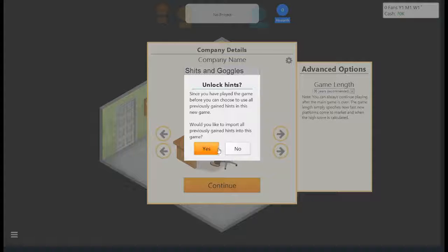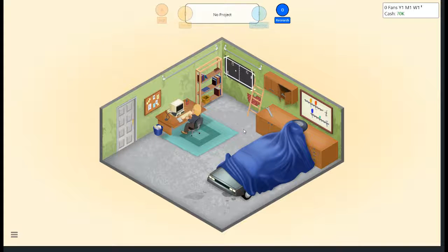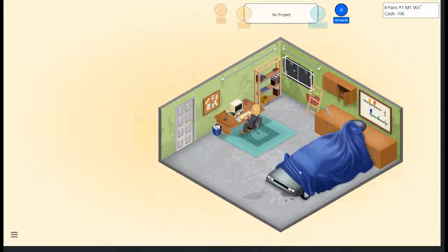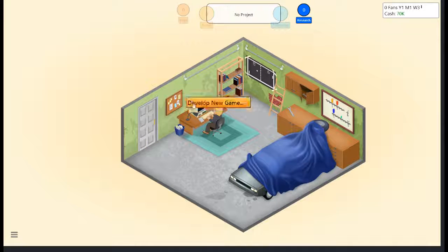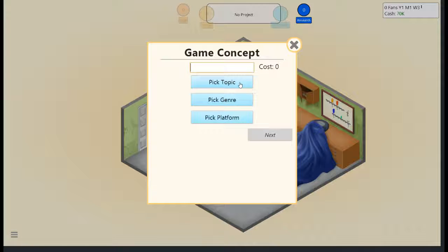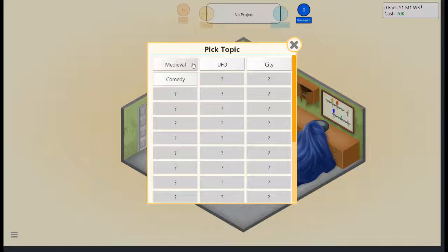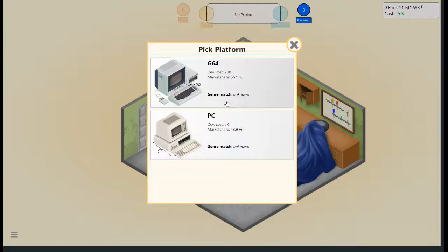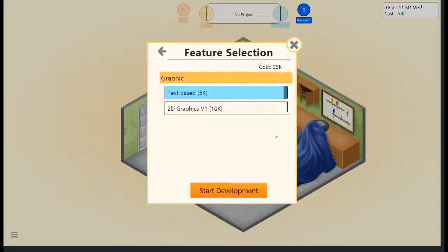Since you've played this game before — right before this, I just tested it out to see how everything worked. I didn't really do much in it. Would you like to import all the previous games? Yes. So basically what we have to do is start by making a whole new game — we're gonna click 'Develop New Game,' game concept. We gotta think of a name: Drilling Bits. Pick topic: city. Pick genre: simulation. And we are going to go with the G64.